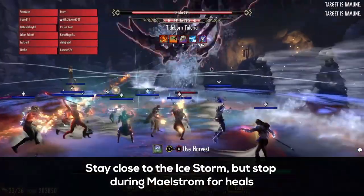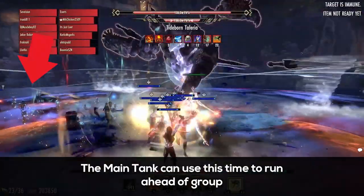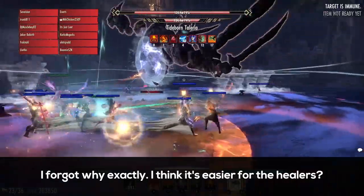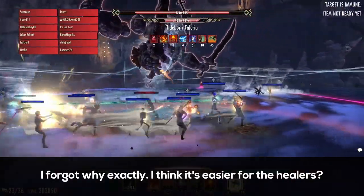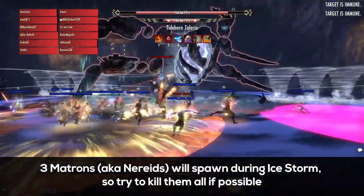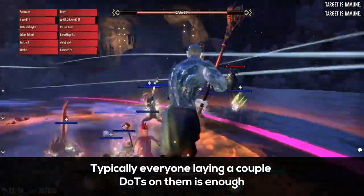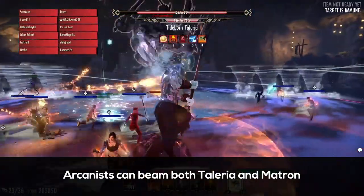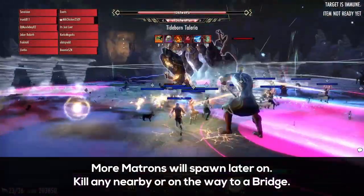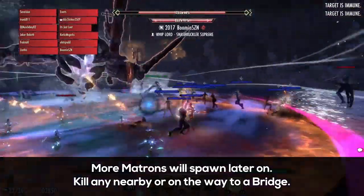Stay close to the Ice Storm, but stop during Maelstrom for heals. The main tank can use this time to run ahead of group — I forgot the reason why the main tank does this, but I think it makes it easier for the healers. Three Matrons will spawn during Ice Storm, so be sure to kill them. Typically, everyone laying a couple dots on them is enough, but I think Arcanist can beam both Talaria and a Matron. Matrons will spawn throughout the later parts of the fight too — kill any that are nearby or on the way to a bridge.